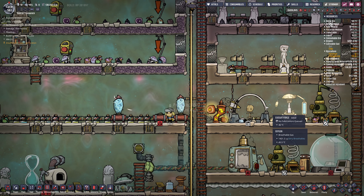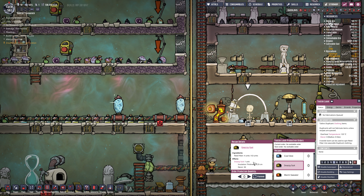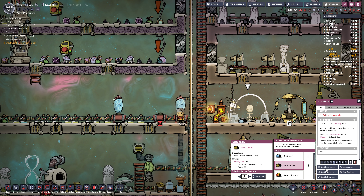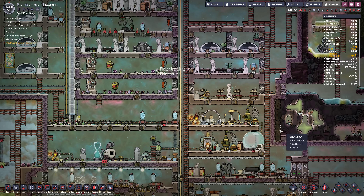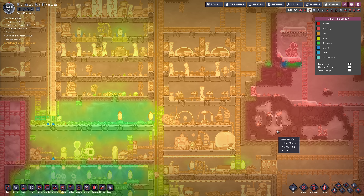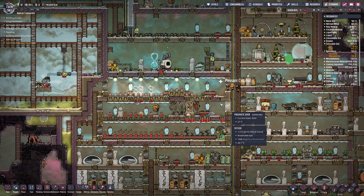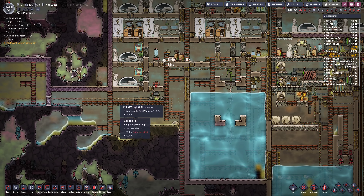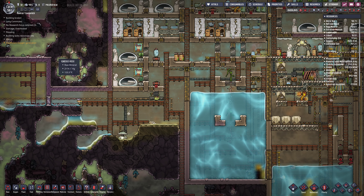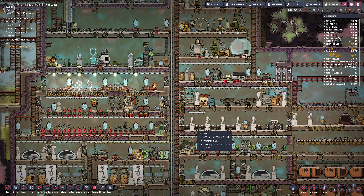We should also probably get everyone into snazzy suits if we can. We got a decent amount of reed fiber - we could make a few snazzy suits here. I've got to find a place to put mushrooms in - keep saying that and then I don't do it. But we don't really need it. We should just put another grill in and make tons of frost buns for now.